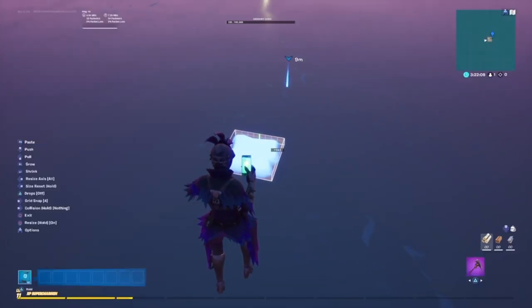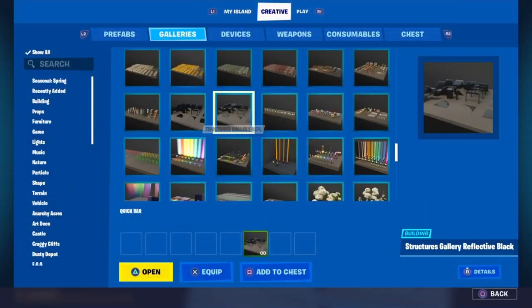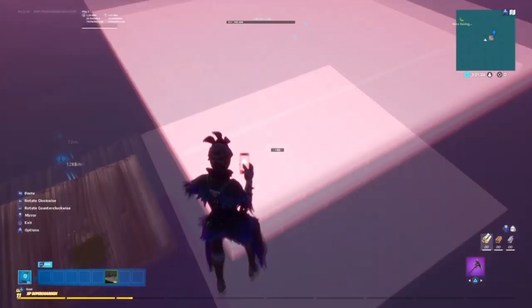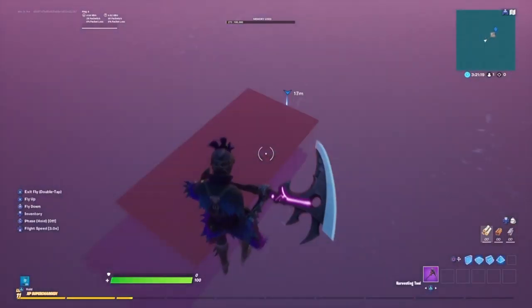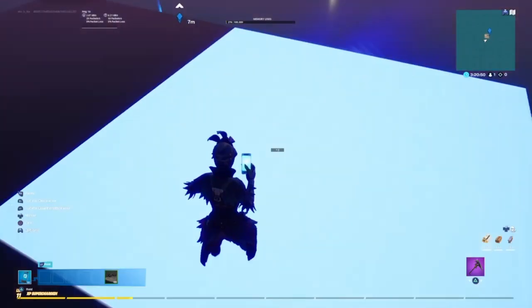So if you just come to this gallery right here and pick this block, we can actually resize it and basically use it to build all the stuff. This is better than using a hover platform because you can't really see it, and it just makes your map look cleaner. Next, what we're gonna do is get the reflective gallery — we're going to be using these for the walls and the floors.